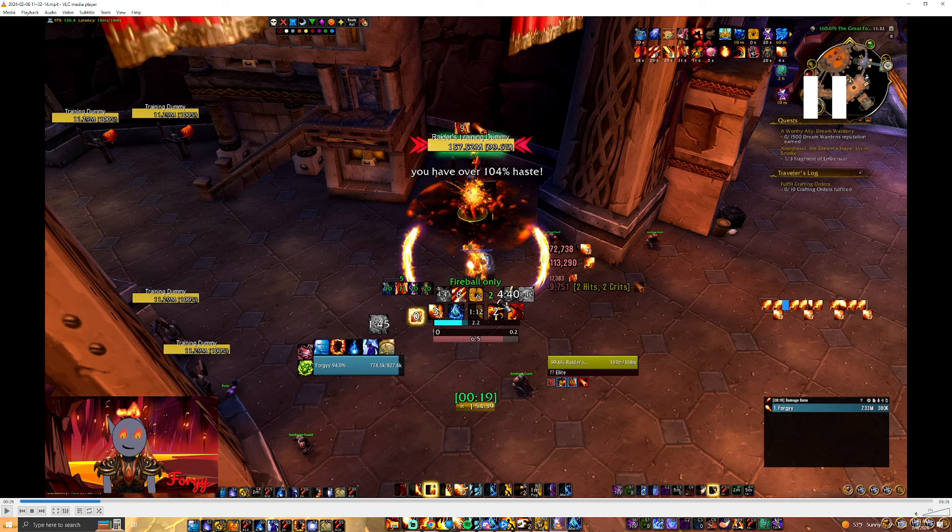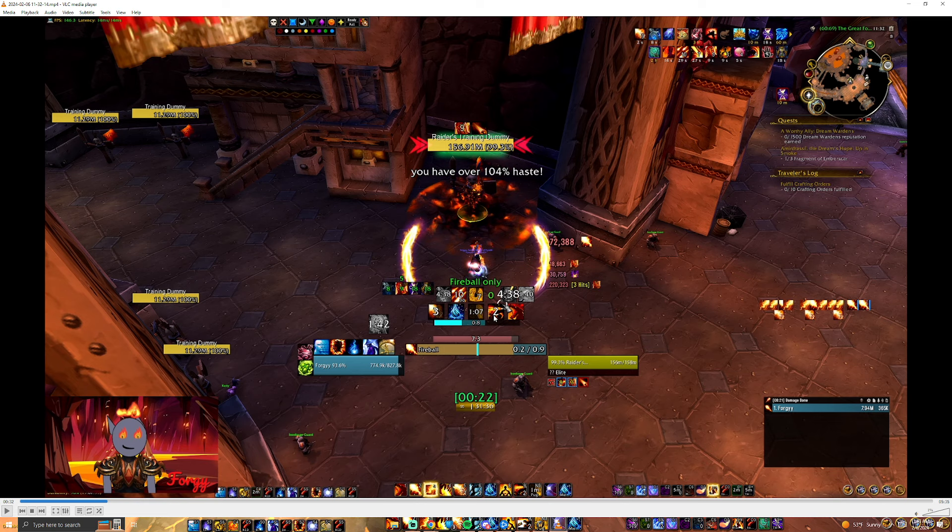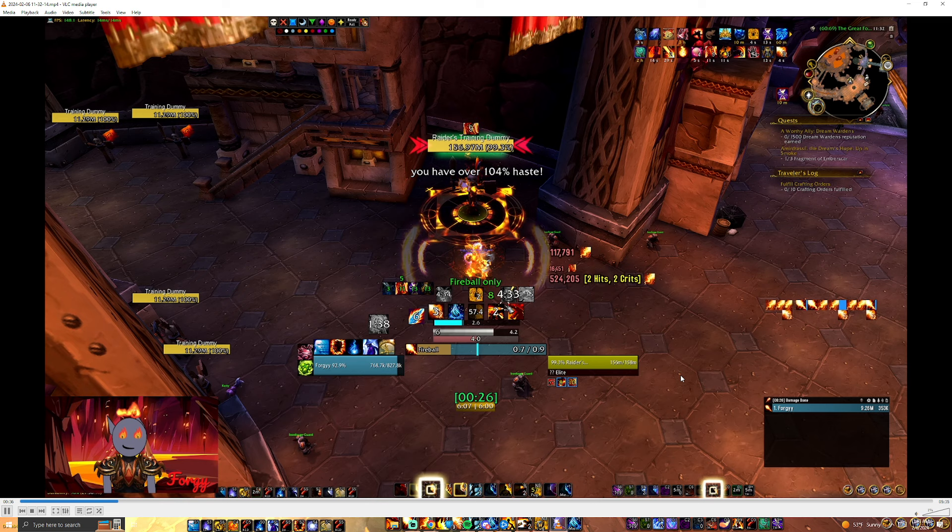I IB one more time because I can fit it — it's guaranteed to crit. I'm at seven stacks now, so I'm just going to Fireball without IBing. Why? Because if I crit like this, I get to keep my IB charge for Combustion. If I use the IB charge, I won't have it for Combust — and that's bad. We want all our IB charges for Combust if possible. I got the crit anyway, so now I can IB and have it ready for my Combustion.